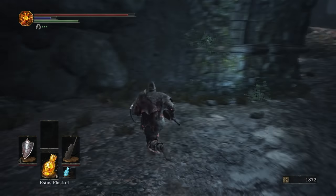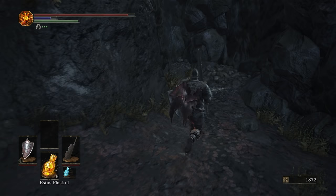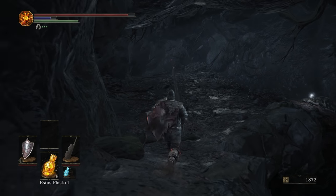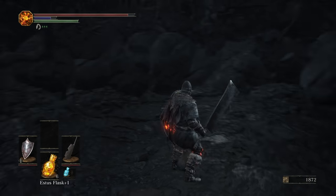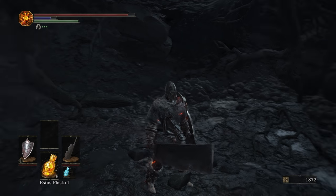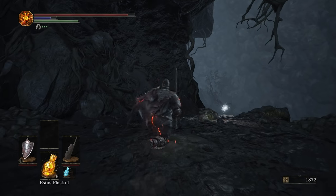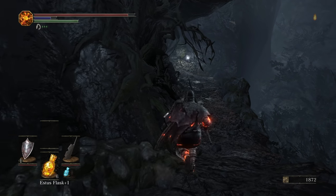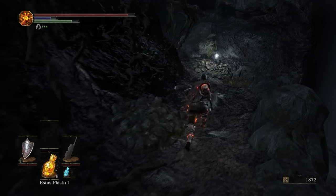We've rolled down. That's the actual way to leave this area, but we're going to go down here first. Right here you'll find the NPC where you get the Butcher Knife — Mildred, Melinda, something with an M. Take them out, and then following that, we can pick up the Briggan set.